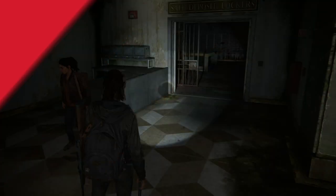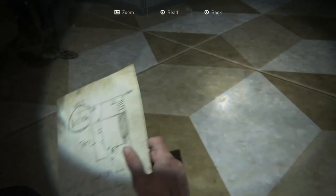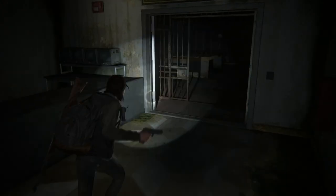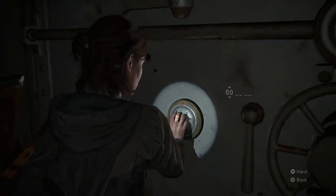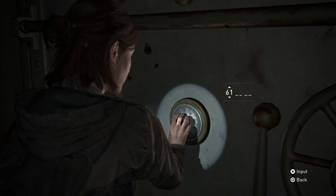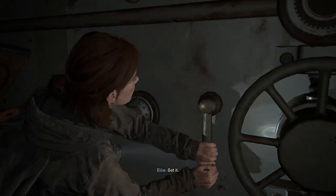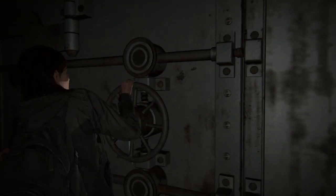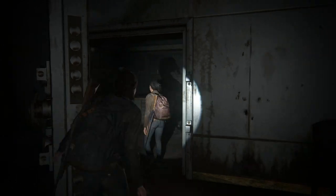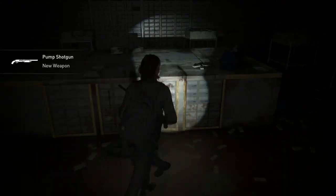The second combination is for this bank vault in Seattle Day 1, during the downtown chapter. You should find a note close by with a diagram of the bank and the combination 602306. There's a new weapon here, the shotgun, so it's really essential to look through this vault. There's also a ring inside a safety deposit box and a note.